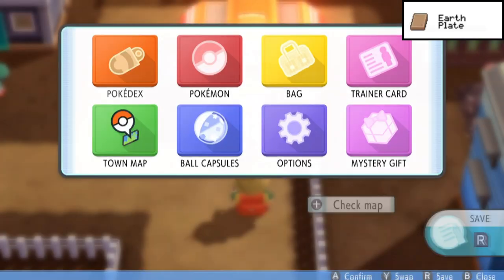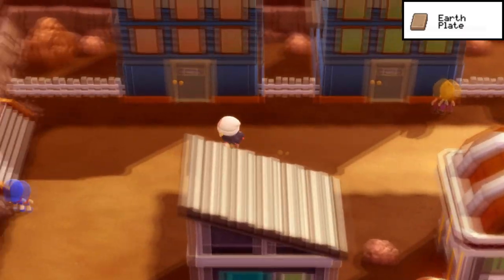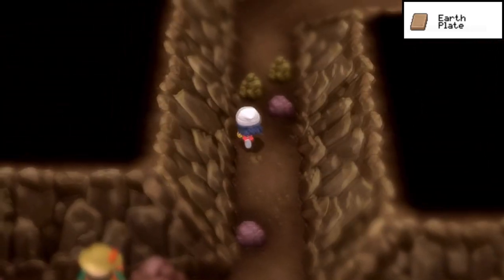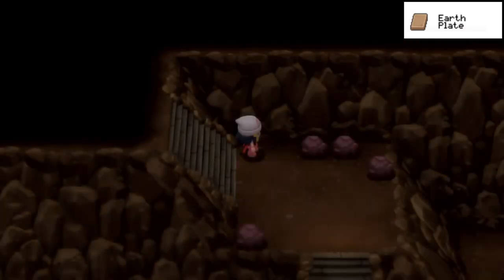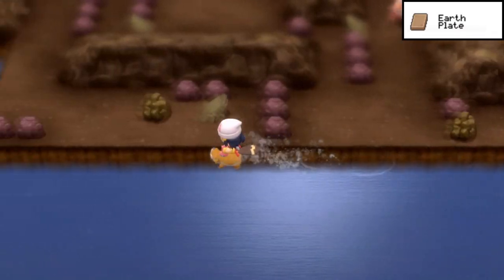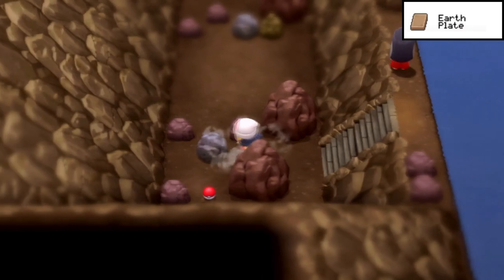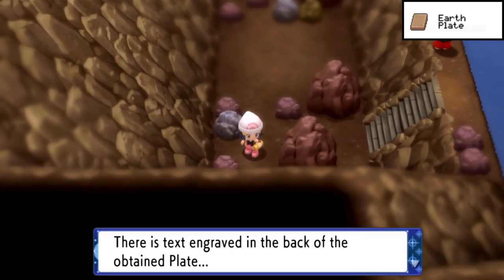The third plate is the Earth Plate. Fly over to Oreburgh City and from the Pokémon Center, make your way left all the way to the Oreburgh Gate. Once inside, go about halfway and use Rock Smash, then eventually Surf and Strength. Rock Smash the rock, go deeper into the cave heading south until you find a body of water, then surf all the way to the left. Go down the staircase and strength the boulder a couple of times to find the Earth Plate.